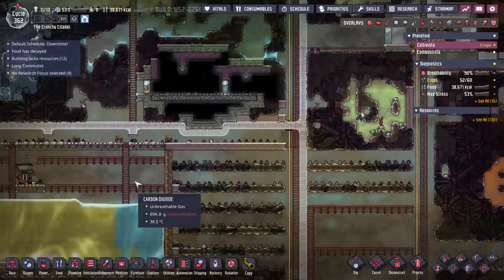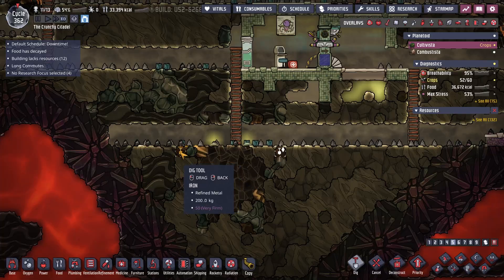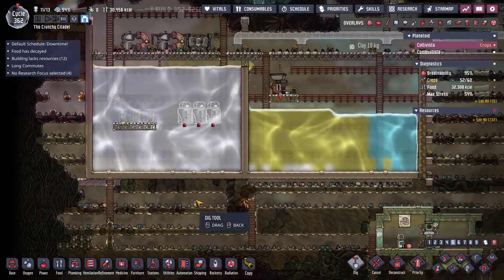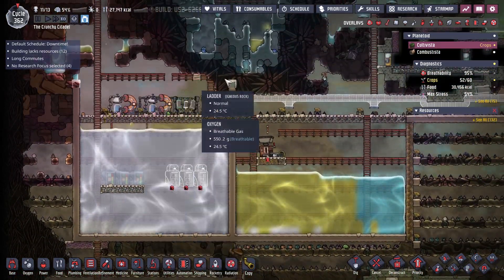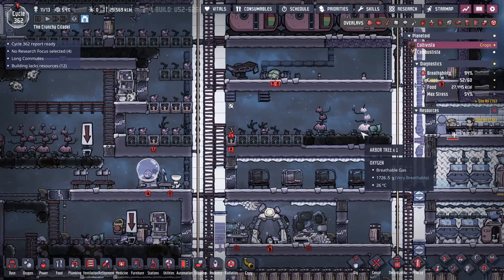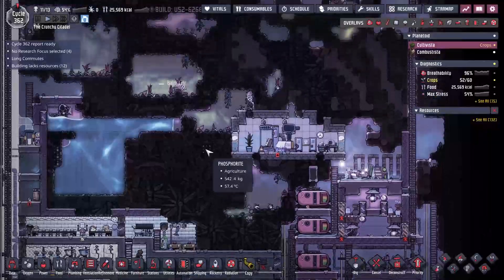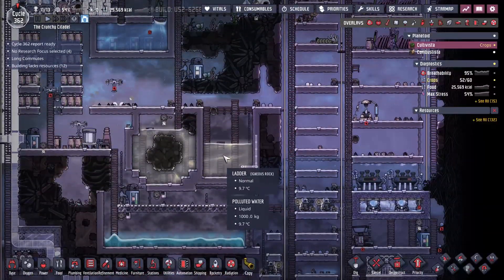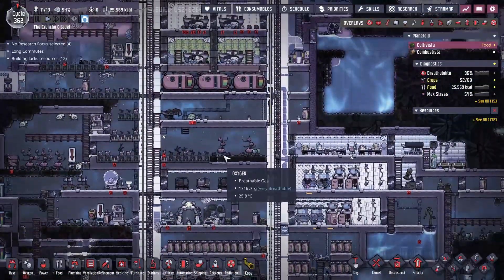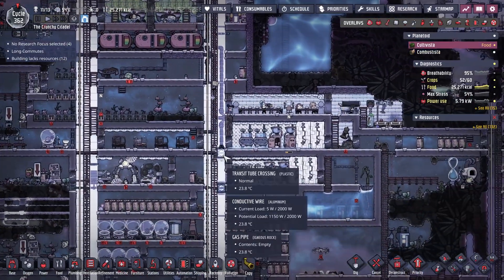So far, so good. We are making pretty good progress here — it's just taking time like things always do. I'm heavily debating moving these arbor trees. I know they've been here for a really long time, but as you can see, polluted water is not really a weak resource for us.